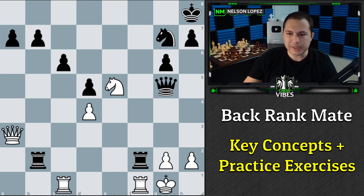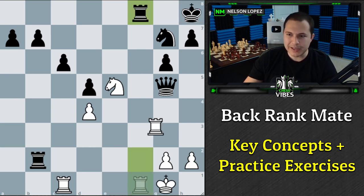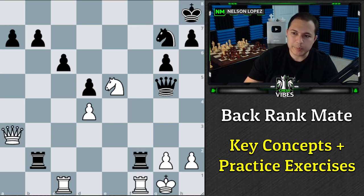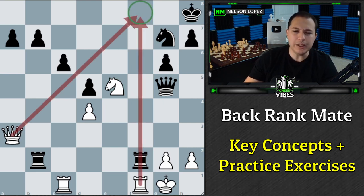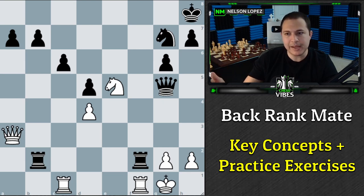In this next position it's white to play — pause and think about what move you should play. If you said queen to f8, you are correct. It's a different type of back rank mate — we have to sacrifice the queen to lure black's rook back. But once we do that, we follow up with our rook and it's game over. The king is in the corner with a random knight there, and we had to see the idea of sacrificing our queen. Another example of a back rank mate tactic that's hidden in the position.